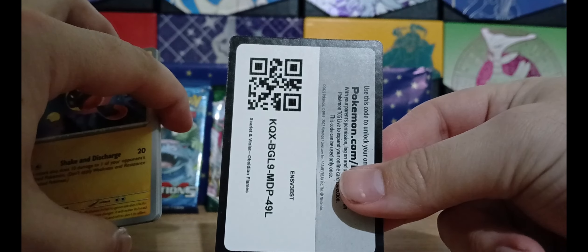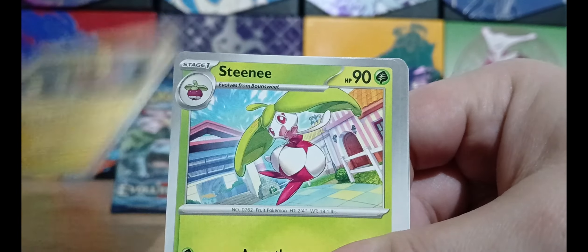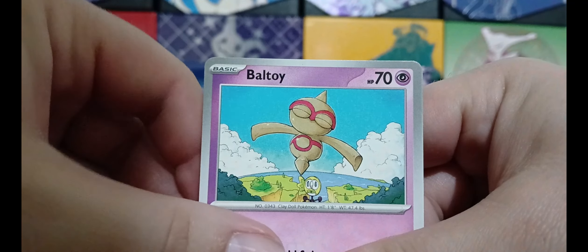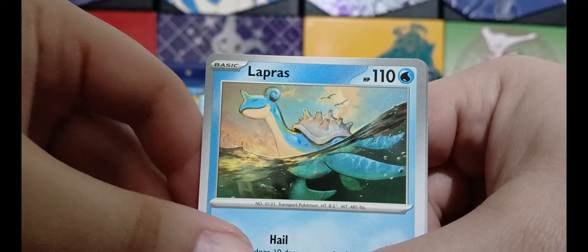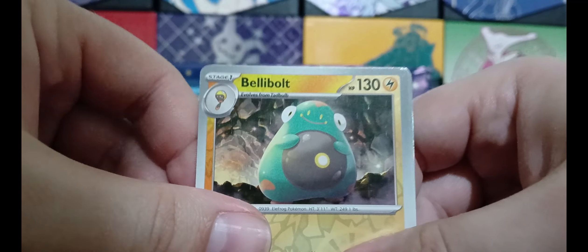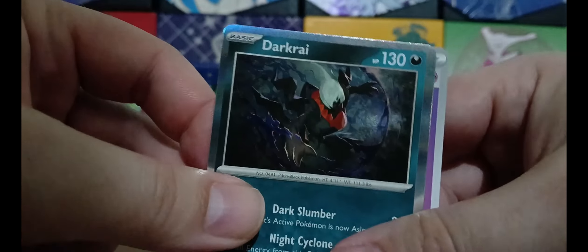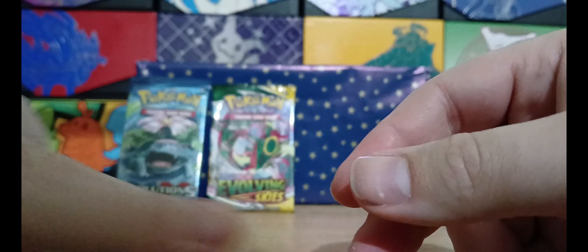Let's see what we get from Obsidian Flames Part 2 — hoping for something good. There's your card. We have got Tadbulb, Steenie, Paldean Whooper, Baltoy, Floatzel, Umbreon, Lapras. Bellabolt is the first reverse, Squabbit is the second, and Darkcrai is the final. Very good.